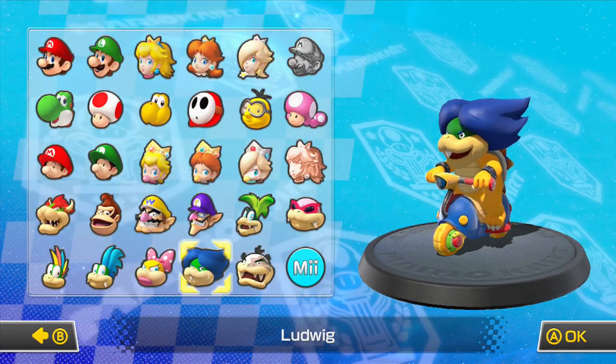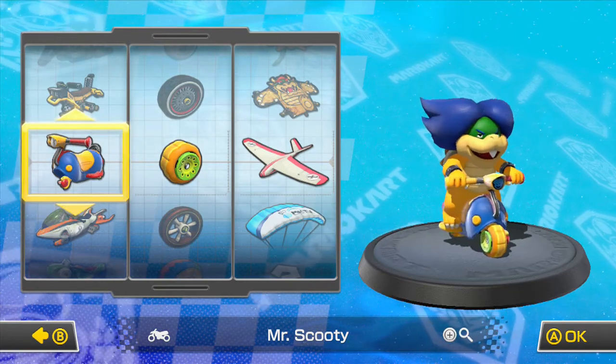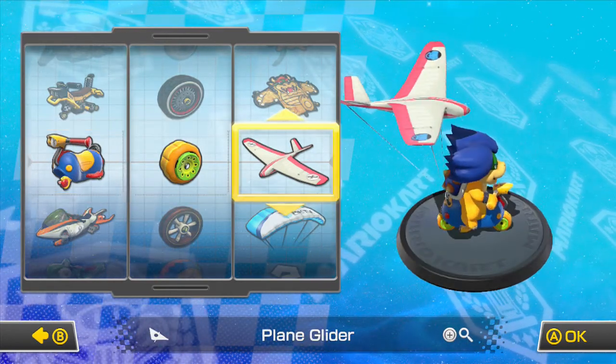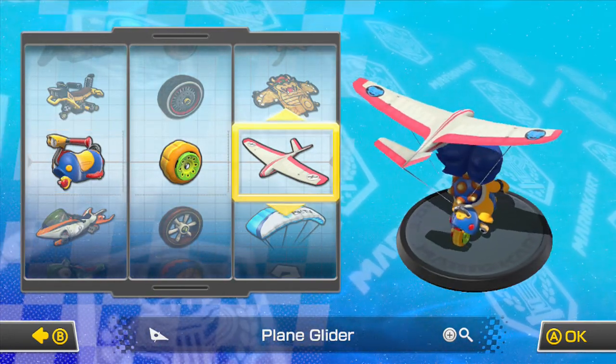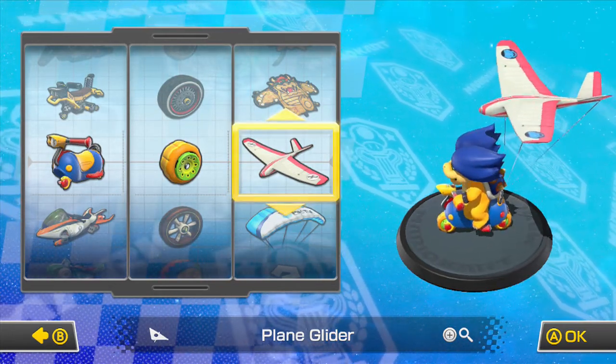Here's our combination for today: we've got Ludwig with Mr. Scooty, the sponge wheels, and the plane glider. It's the combo I just chose off random and I don't even know the stats on it, but let's look at them.